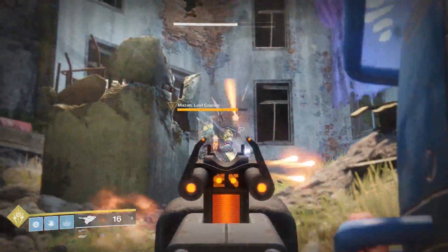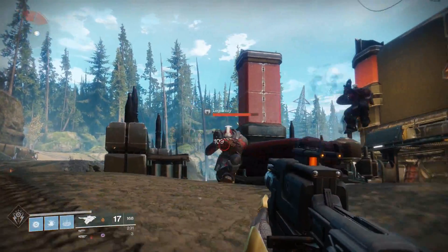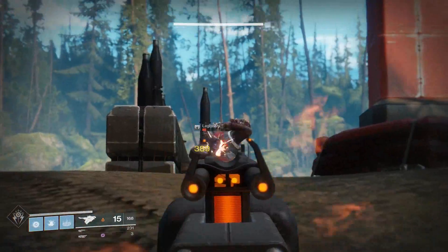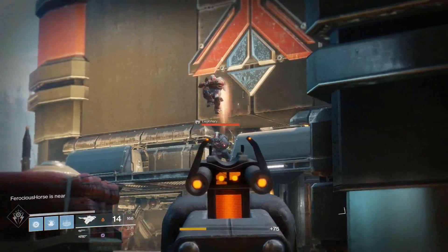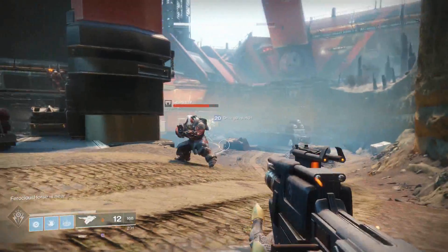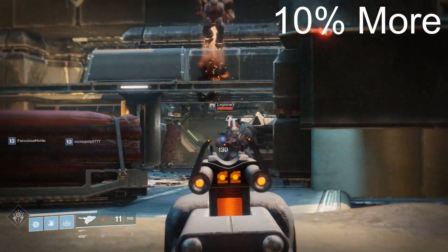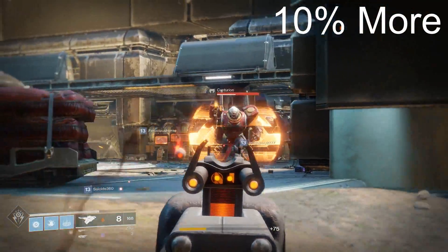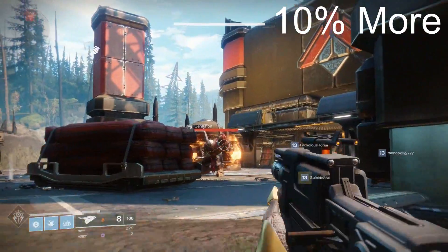Let's take a look at the damage increase we deal to Cabal next. When attacking these enemies with our 200 RPM energy scout rifle, we deal 99 damage to the body and 297 damage to the head. This number increases when we use our Skyburner's Oath, at 109 damage to the body and 327 damage to the head. This is a 10% increase in total damage, and they also share the same critical hit multiplier at three times.